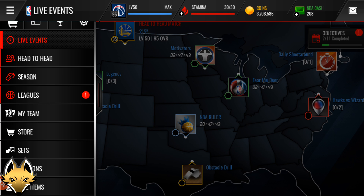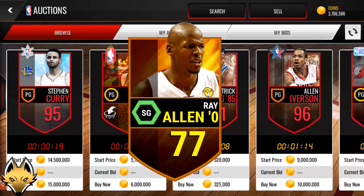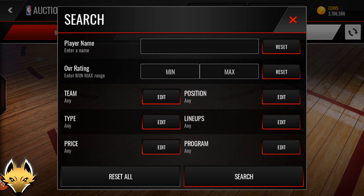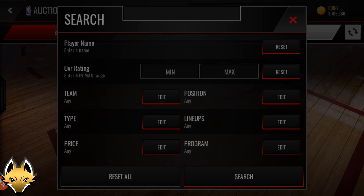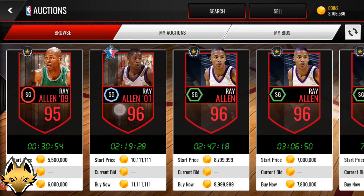We'll start with number 10: Gold 77 Ray Allen. The reason this Ray Allen is so rare is because he was supposed to be a soft launch card that never actually released into the game. If you search up Ray Allen on the auction house, you only get his 95-plus cards, but this 77 Ray Allen was a soft launch card that was never actually in the game. Nobody has ever gotten him, but technically he is in the nbalive.gg database, which is how I found a picture of him.